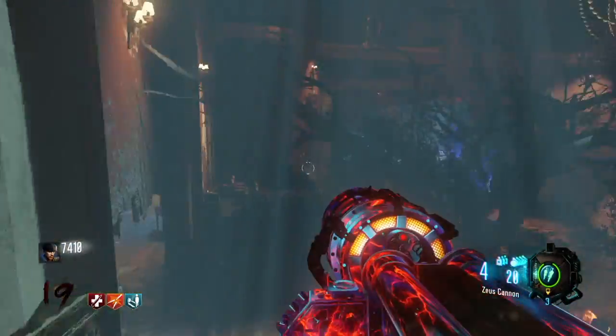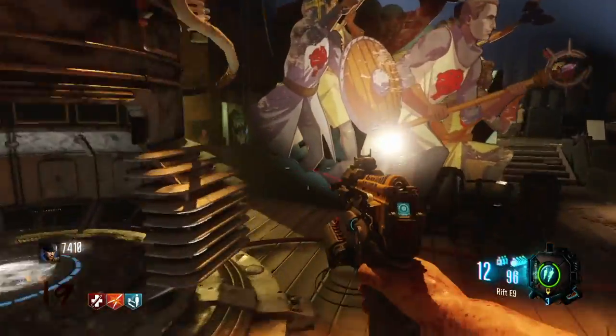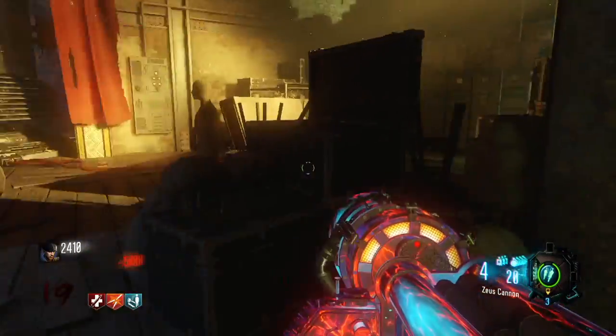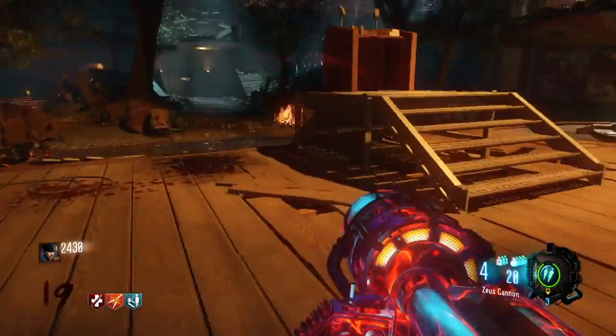What's going on everybody, it's JediKing98 here and today I'm going to be showing you guys how to get the Keeper Skull Helmet — hat, whatever you want to call it — accessory thing in Revelations. This is going to give you guys the permanent Jug perk. There are multiple hats that can give you permanent Jug, however this is one of the easiest ones to obtain inside of Revelations itself.